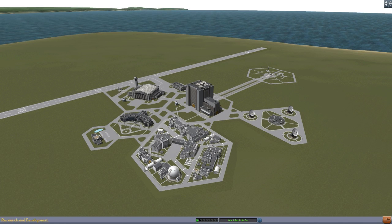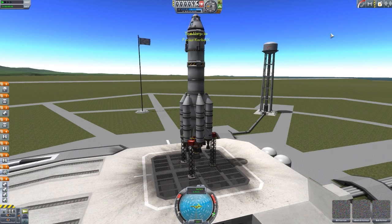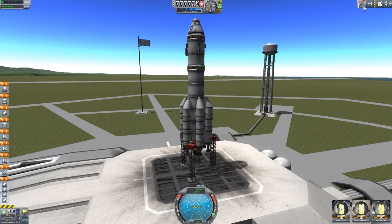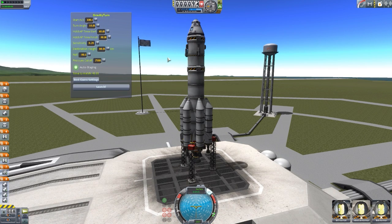There's no part or anything like there is with MechJeb to attach to our ship, so we can just go and grab the Kerbal X and go to launch it and show you how this all works. To turn it on, we just need to hit this little turn button here, and we get the Gravity Turn interface. This is another reason why I like this mod — MechJeb can sometimes feel a little bit cheaty because you really just type in your orbit and hit go, whereas this gives you control, if you want it, to each of the individual parameters for your gravity turn. You can hit best guess settings and it will automatically figure everything out for you.